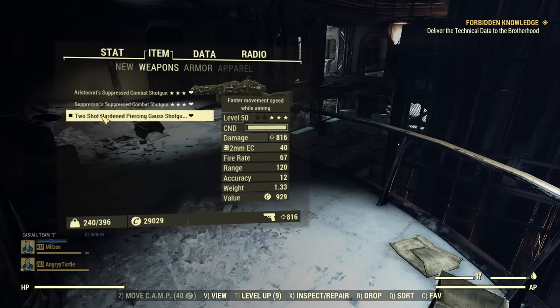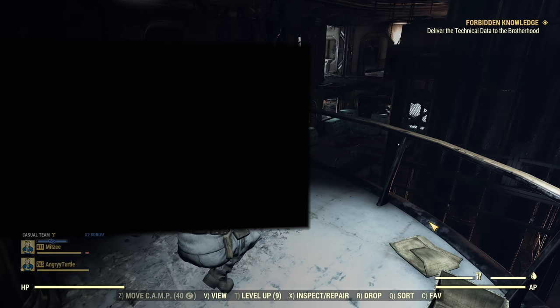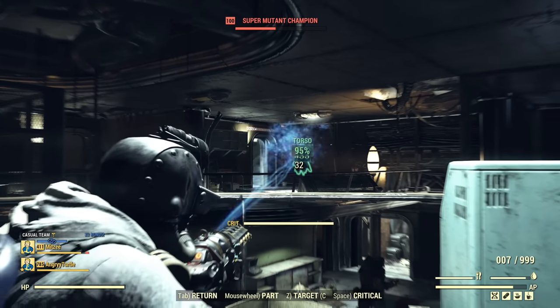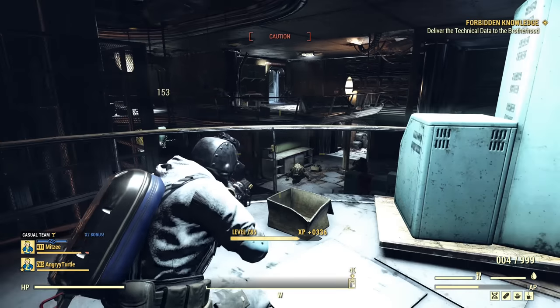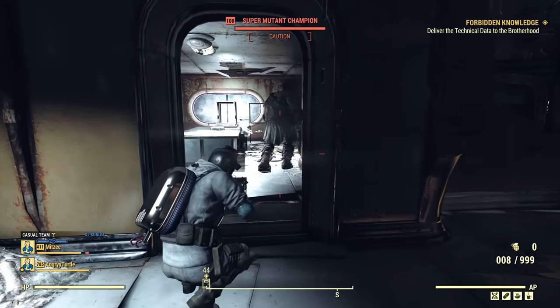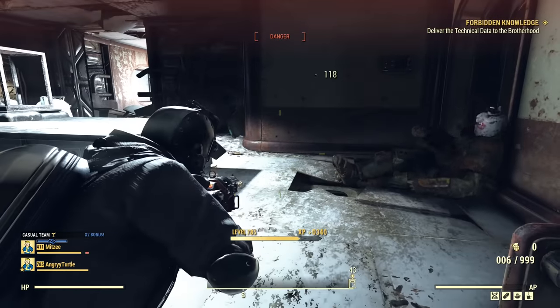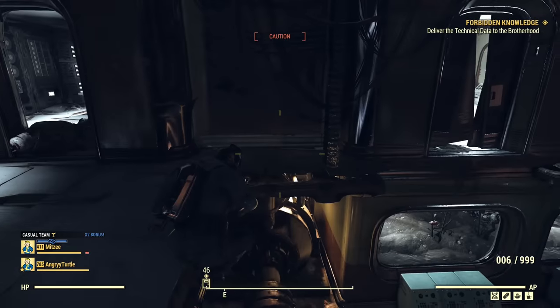Now the best weapon: the Gauss Shotgun. Preferred modifications: Hardened Receiver, Extended Barrel, Forceful Stock, Perforating Magazine, and Reflex Sight. With this shotgun, unlike other shotguns, you actually want to aim for the torso. You can see two shots without charging, sometimes one shot — depends how damage registers. Don't be worried if your damage is not super consistent; that's how this stuff works. It's not a silent weapon though, so you need to be aware that you'll be getting in danger.